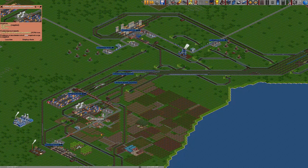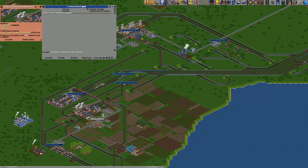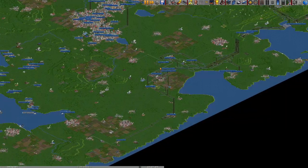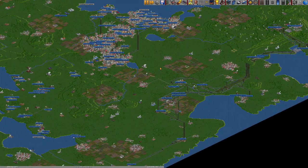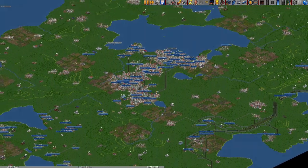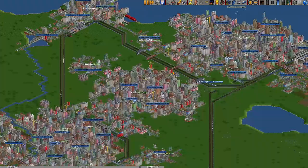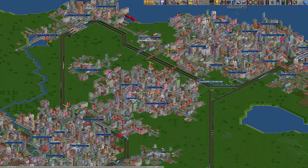Over 1,000 crates as predicted. With our cargo network completed — or certainly the third stage of our cargo network — we're going to turn our attention back to our passenger network.